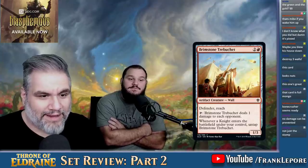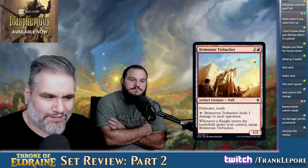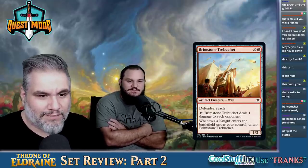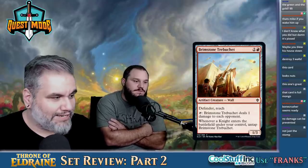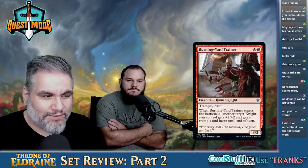Brimstone Trebuchet — three mana, 0-1-3. Defender, reach. Deals one damage to each opponent. Whenever a knight enters the battlefield, you can untap it. This is a very typical card where if you do a thing, untap it and deal more damage — and it still does something mediocre. No damage can be prevented — not just the Stomp, yes.